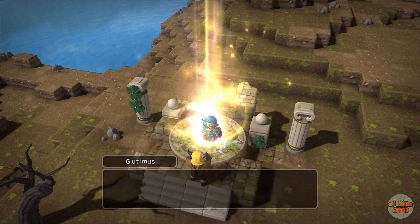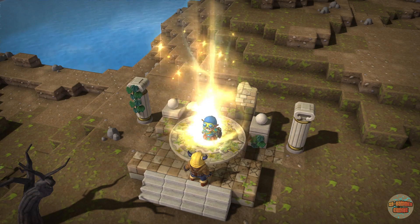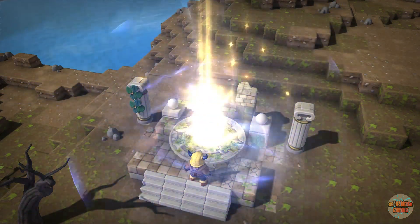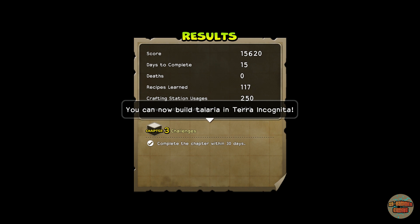After Glutamus has finished rambling on — we've all seen and heard this random talk from him — let's zap through the teleportal. Look at that, 15 days! And there we go — you can build Teleria in Terra, which are the Double Jump Boots.